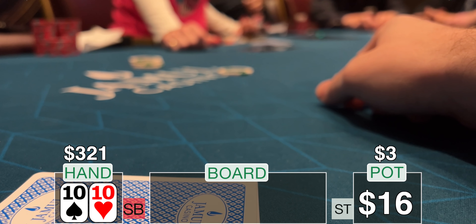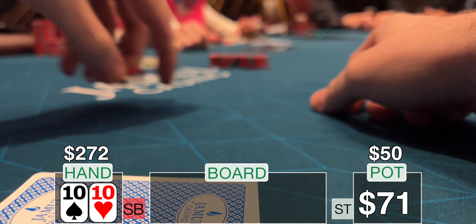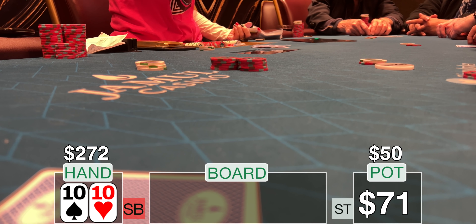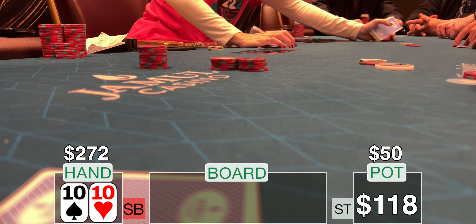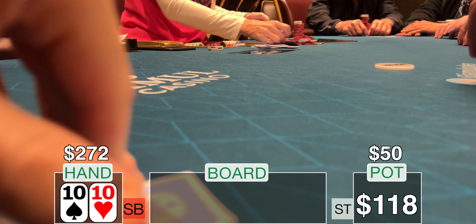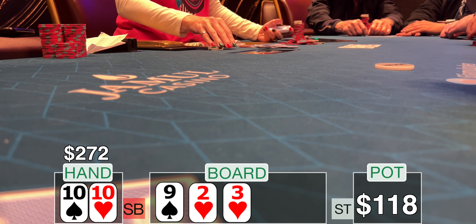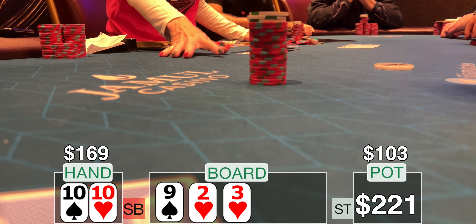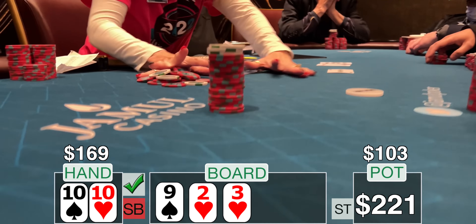Next I pick up pocket tens in the small blind. $333 in my stack. There's a straddle on the pot, the low jack calls, the cutoff calls. I don't want to see the flop, so I make it $50 and get one caller in the big blind. He only has $100 behind — maybe pocket sevens, maybe ace-jack or ace-queen suited. The flop comes out nine, deuce, three — all below a ten — and I'm not going to waste any time. I push him all in for $103 and he quickly tosses his hand in the muck.